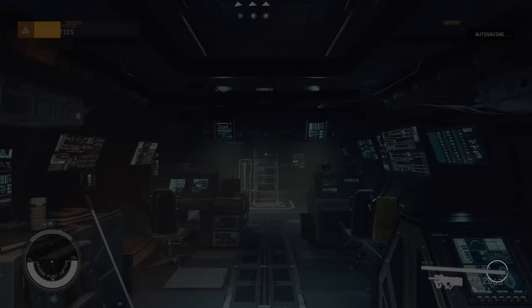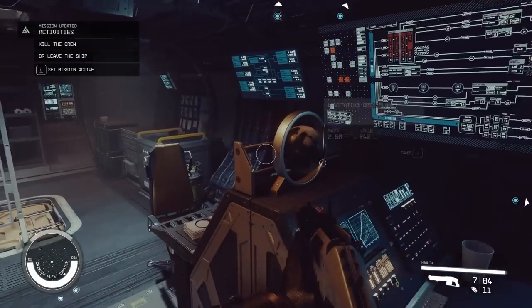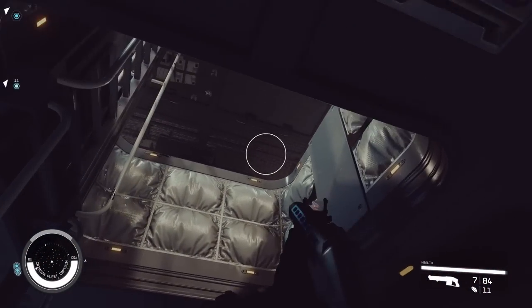Hold X to board the enemy ship. Now you must go through their ship and kill any of their crew. Only when everyone's dead can you take over the ship. I'll show you quickly because it's a small one, it won't take long.